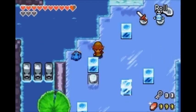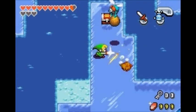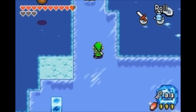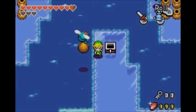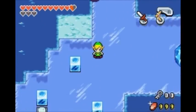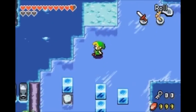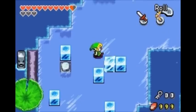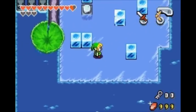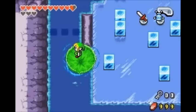Now we can move on. What you want to do is go to the uppermost ice block and push it down. We're going to push the uppermost block down, then right, then down again, then left, then up. That was: down, right, down, left, up — start with the uppermost block. Now we can move forward.